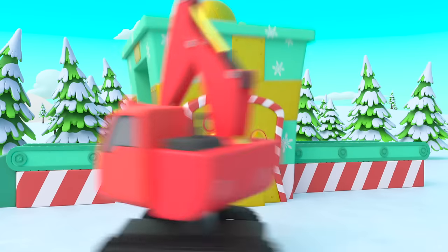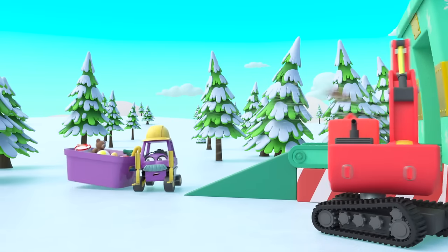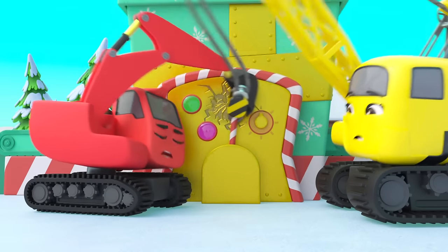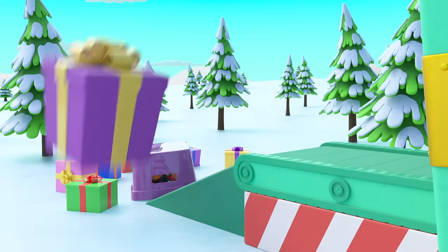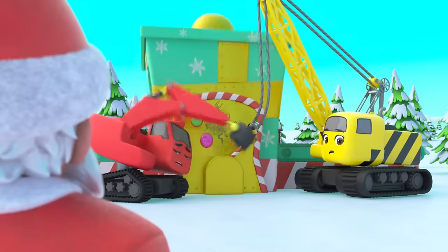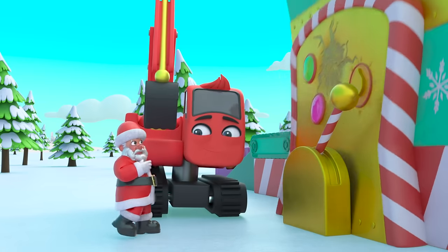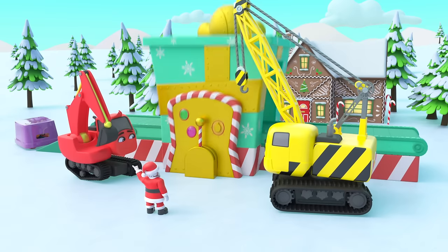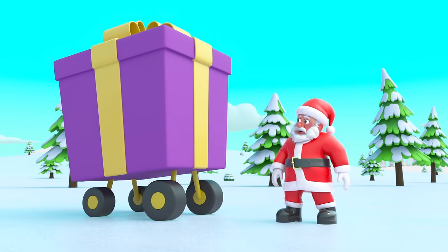Oh dear, Diggly's trying to turn the machine off — oh no, now it's running faster! It's sucking the toys up. Oh no, it sucks Mr. Rubble up! Diggly and Daisy are trying to stop it but they're not working together. Mr. Rubble's wrapped up like a present! But who's this? It's Santa — he can fix this mess! Santa snaps his fingers and phew, the machine is fixed. There's Mr. Rubble, he's still wrapped up.